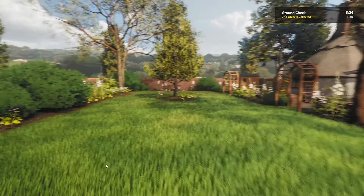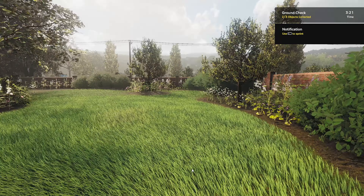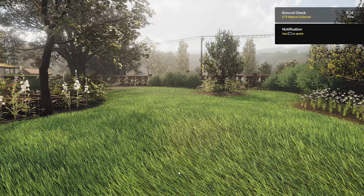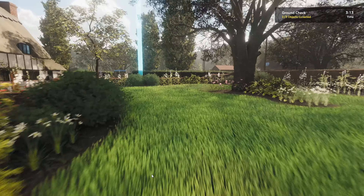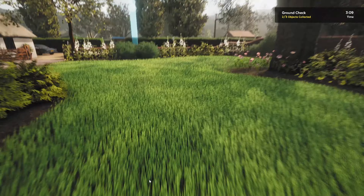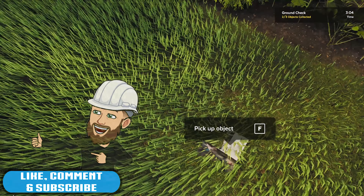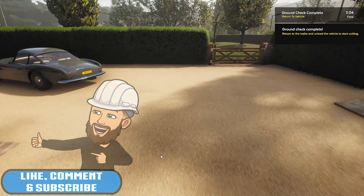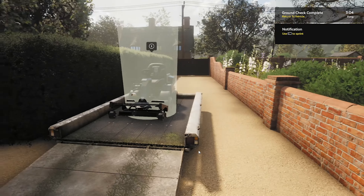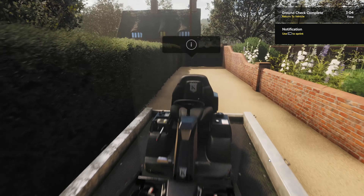I can't see anything else there. The other thing that really annoys me is the mouse cursor at the bottom — I don't like that either. Found the last object — looked like a magazine. Return to the trailer and unload the vehicle to start cutting. The mouse cursor really should not be there, but let's jump in.